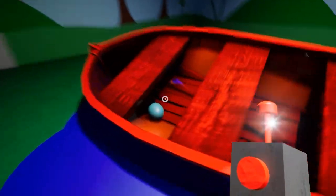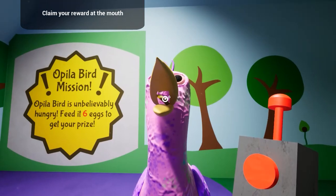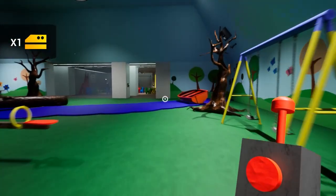And finally, egg number 6 is in the rowboat. And now you've got the yellow keycard.